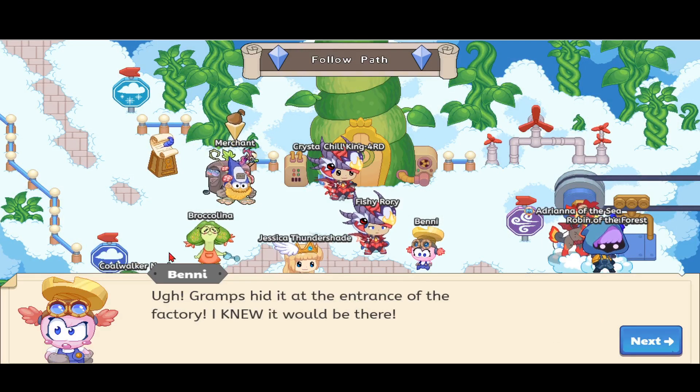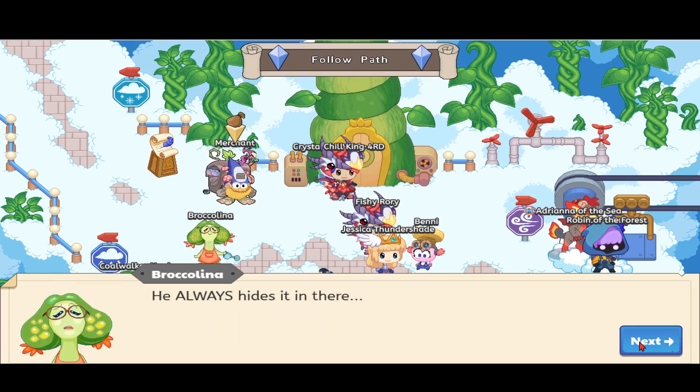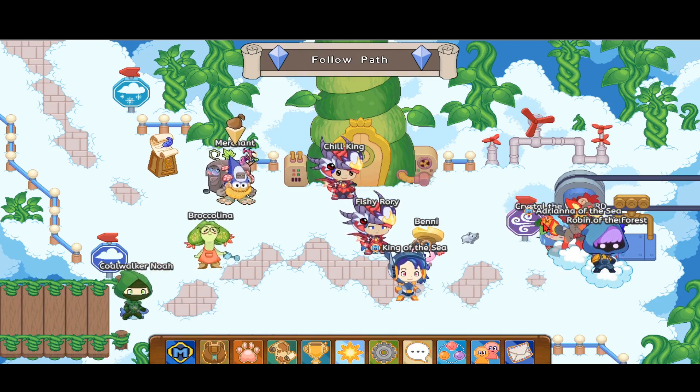Benny's gonna say 'Hug Grams hid it at the entrance of the factory, I knew it would be there — he always hides it in there,' says Broccolina. So we have to go to the slider over here with the breezy symbol.